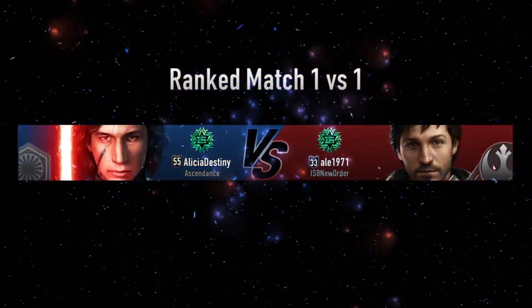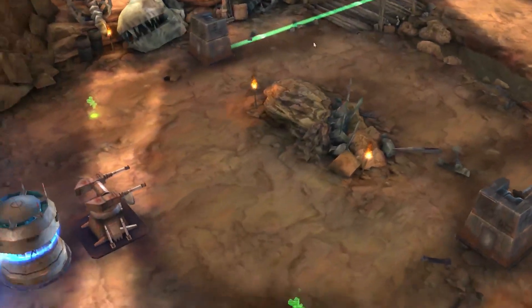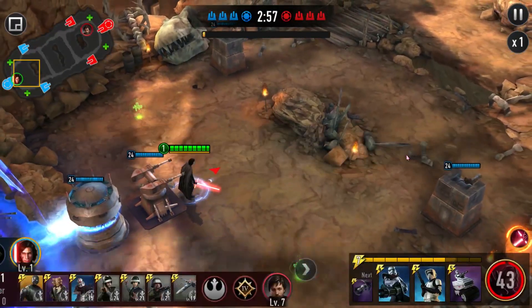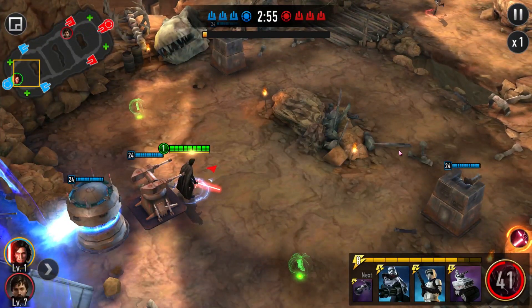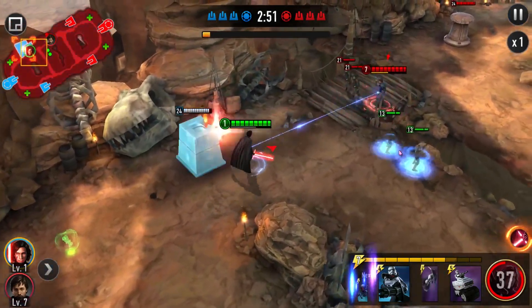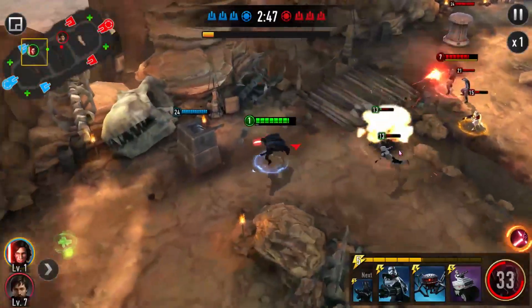Okay, here we go — it's a match against Cassian, level 7. What I've learned from playing Kylo is that he's a very defensive leader, especially at low levels. If you go in and charge, there are so many counters — they can slow you down, they can stun you.